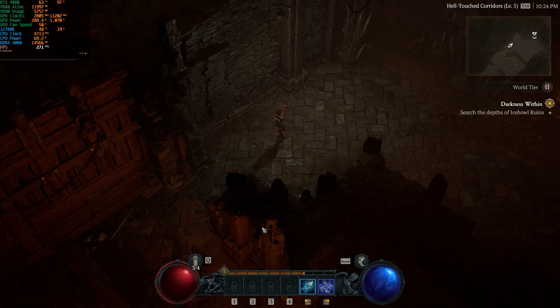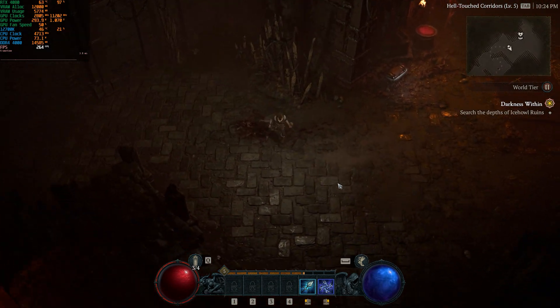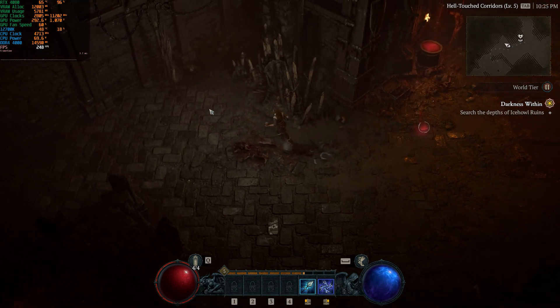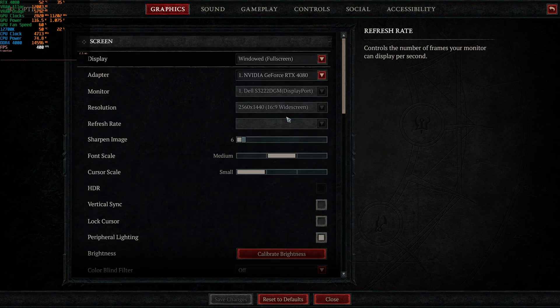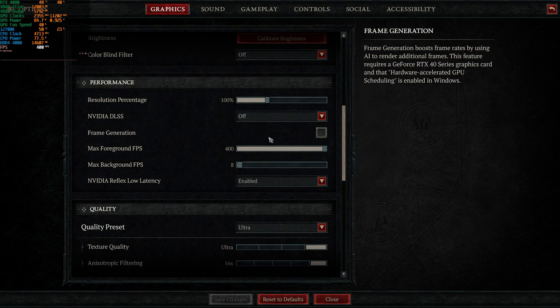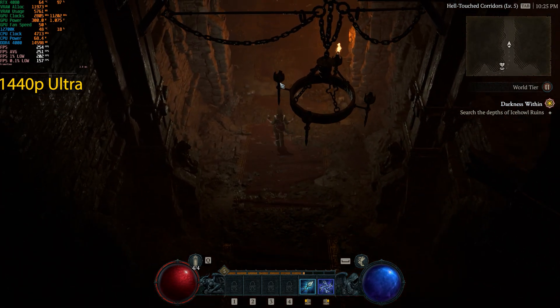Today we're testing the RTX 4080 in Diablo 4 during the Server Slam weekend, which is the last beta before the game launches on June 6th. We're pairing this GPU with an i7-12700K CPU and DDR4 4000MHz CL18 memory, running at 1440p on the Ultra preset with no upscaling, no DLSS, and no frame generation enabled.